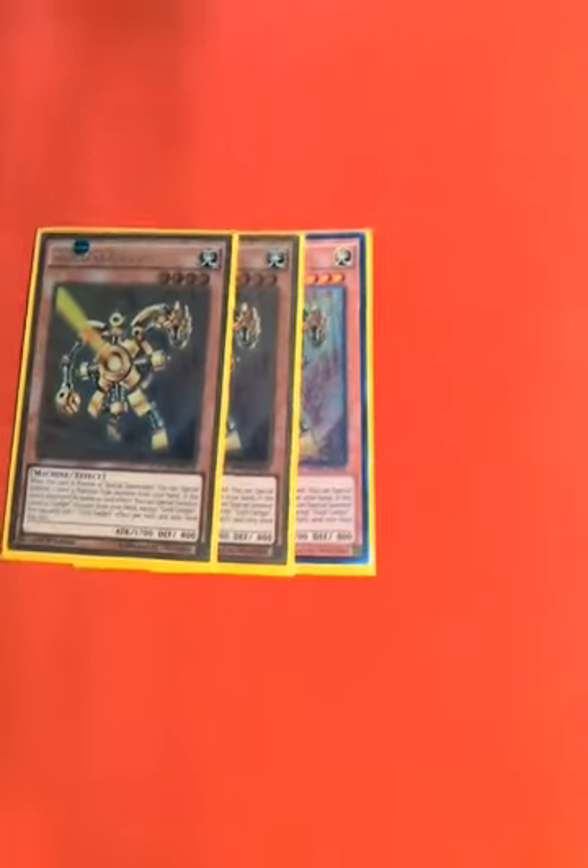Three Gold Gadget, three Silver Gadget, to special summon your pieces or each other. I play three Photon Thrasher for the Light Level 4 special summon for Tsukuyomi.